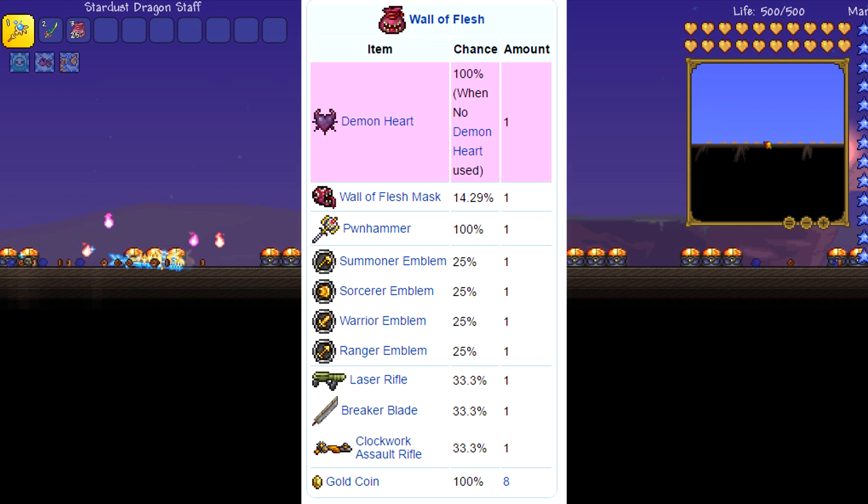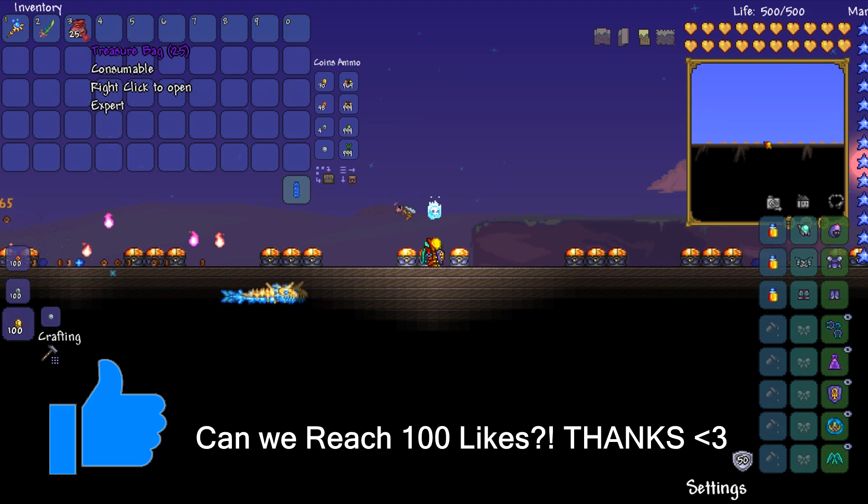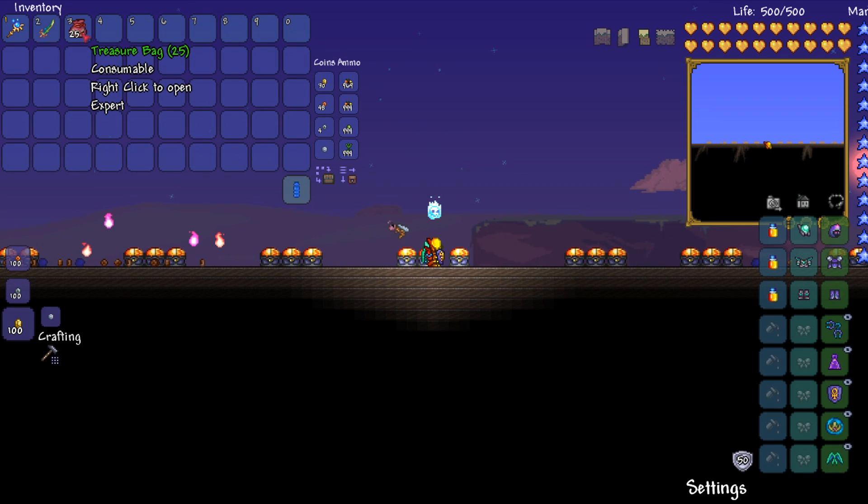Of course if you get one of those for the class that you're playing as, they could be very very helpful in hard mode. We've got the Laser Rifle at 33.3% along with the Breaker Blade and the Clockwork Assault Rifle. Again they could be pretty helpful in hard mode when you hit it. Like I always do, I'll open them all up and if I do go over I'll just pick them up after because it's so much easier to do that.